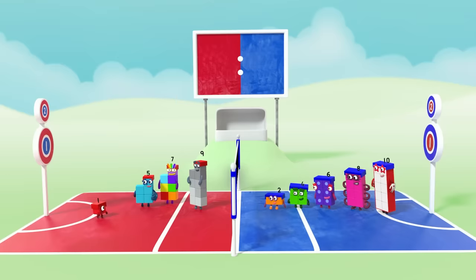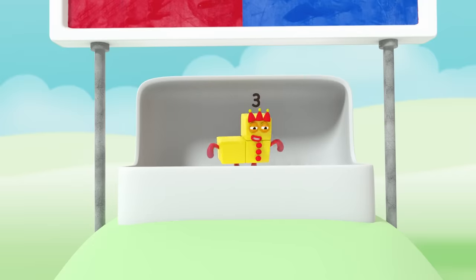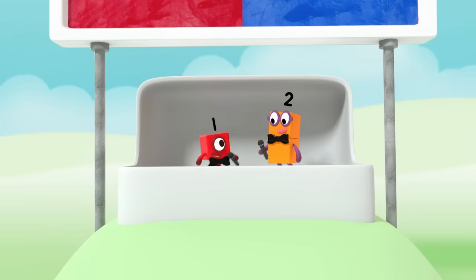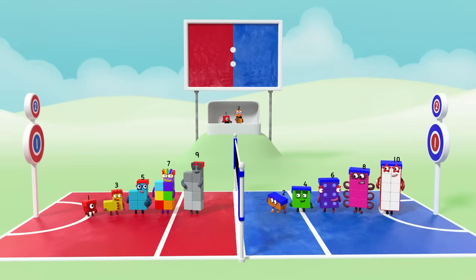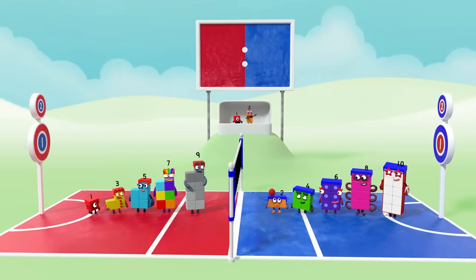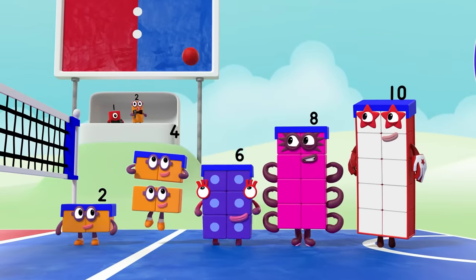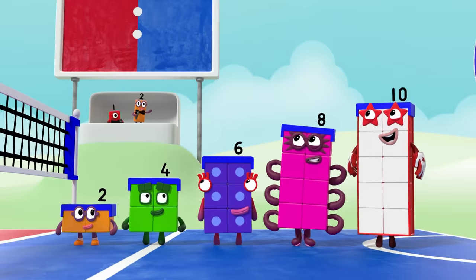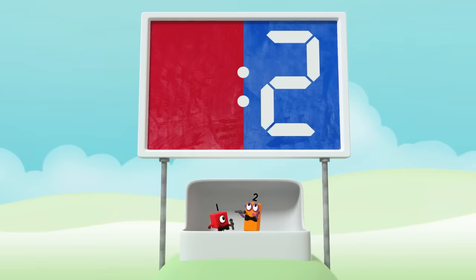I know! One for the Odds, two for the Evens. Let's play bounce ball. The ball is with the Even Tops — and it's two, four, six, eight, ten. A great shot. Two points to the Evens.